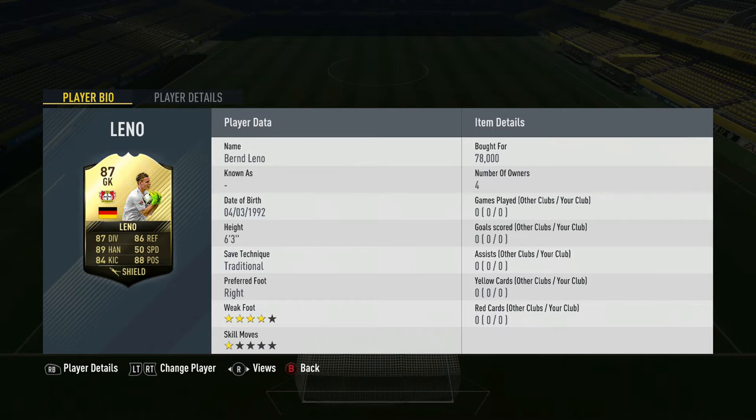As you can see, we've got Inform Leno, 6 foot 3, cost me 78,000 — but is this guy the best keeper in FIFA? That's what we're going to find out. There's also Inform Sommer, so what I'm going to do is put Leno up against Sommer and then we can decide who's the best keeper out of the two.